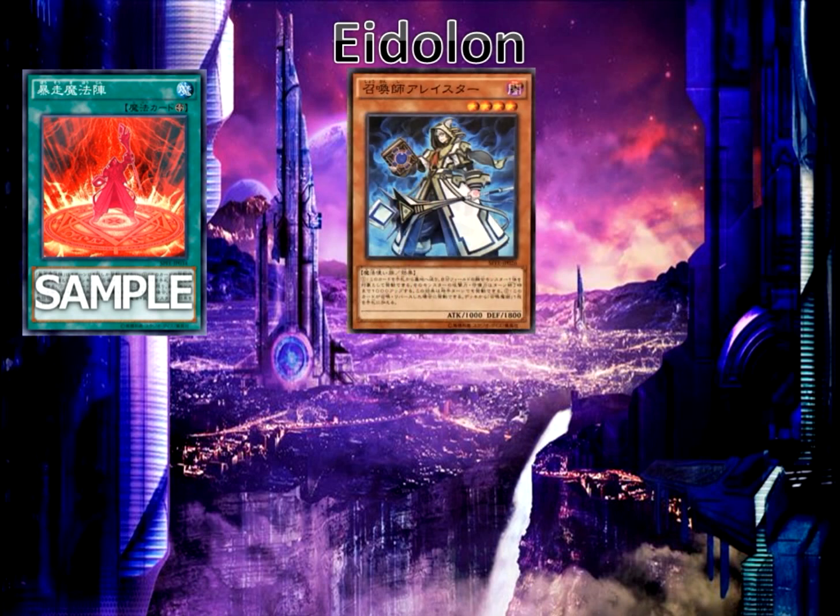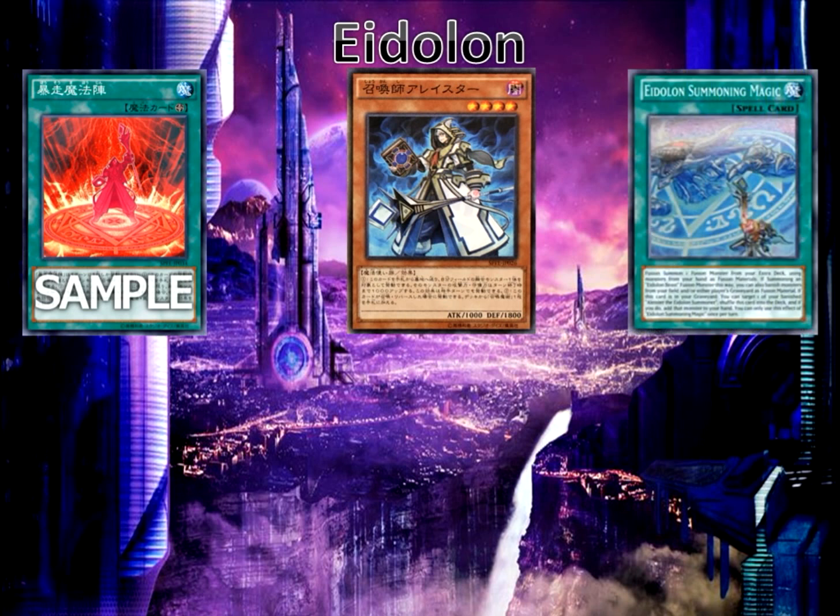We have the Edelon Summoner, the Alistair. We have Edelon Summoning Magic for the fusion plays. You can banish your opponent's monster from their graveyard if you need them as fusion material for Edelon Beast monsters. As well as you can return it to your hand by targeting a banished Edelon Alistair from your banner stone, add it back to your hand and shuffle it back to your deck.